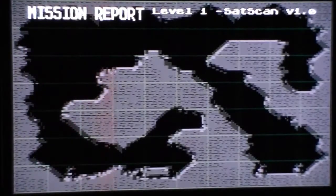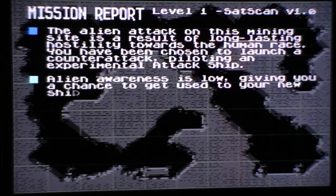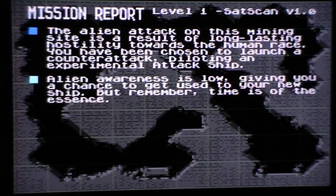Now for the first six stages, it's going to give you a mission briefing. You gotta use your attached ship, see if you can free the hostages, and destroy any aliens that get in the way.